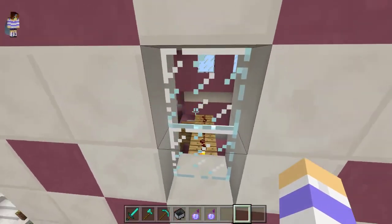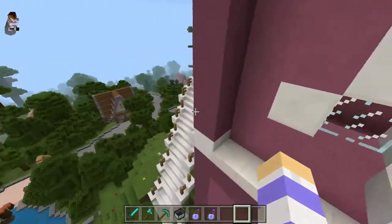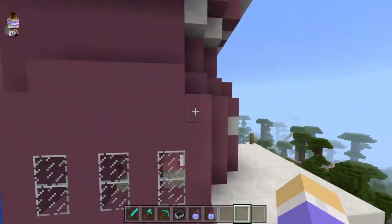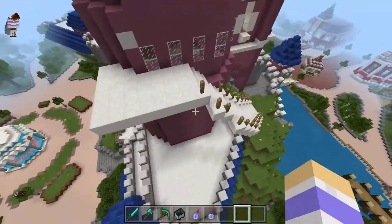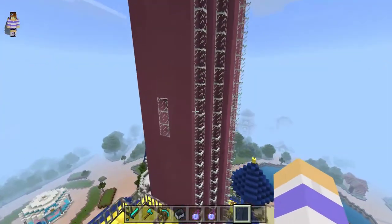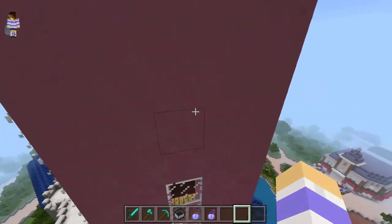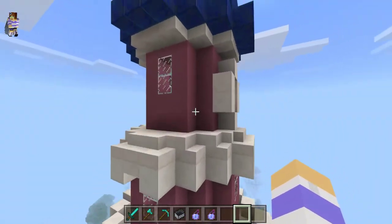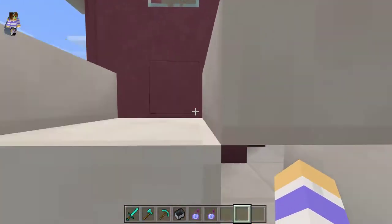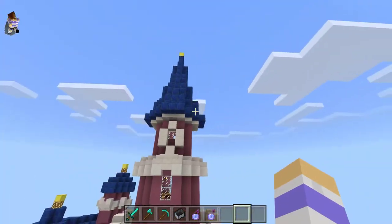I don't know where I just went, but it looks like there's some redstone. I wonder why that's there. Yeah guys, I'm just exploring this castle here - looks like there's lots of redstone. I wonder if there's like fireworks or something that goes off - that's really cool.